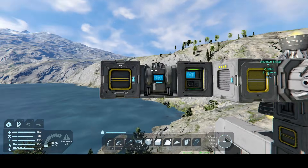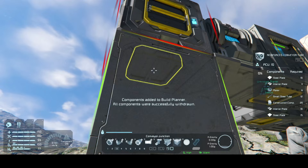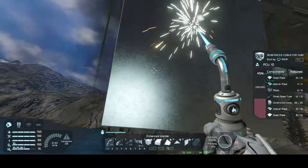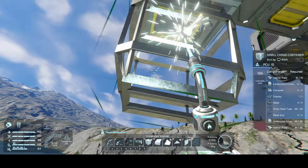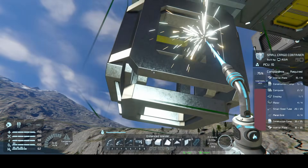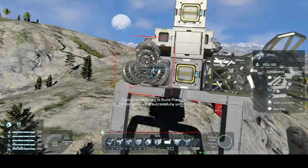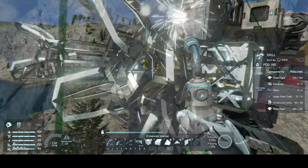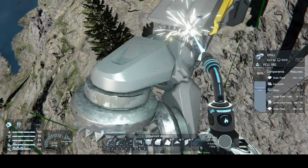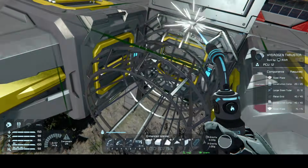The last hydrogen thruster we need to place is our braking thruster. On the small cargo container at the front, we add an armored straight conveyor down, a small cargo container, and then two armored corner conveyors facing forward with drills on the end. Between the drills, we place our last small hydrogen thruster.